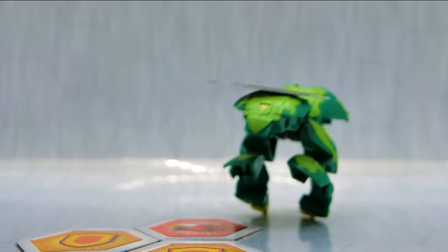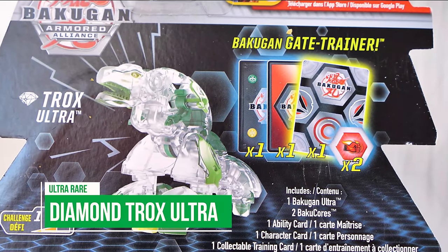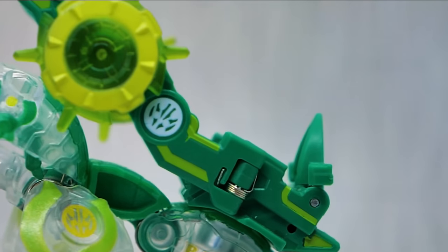He doesn't come with Bakugir, but while you're out on your Bakugan hunts, keep your eyes peeled for Diamond Trox Ultra. Only the luckiest brawlers may stumble upon this elusive Bakugan, so bring him home if you manage to find him. He's the first Diamond Bakugan Ultra to release this year, but he certainly won't be the last.